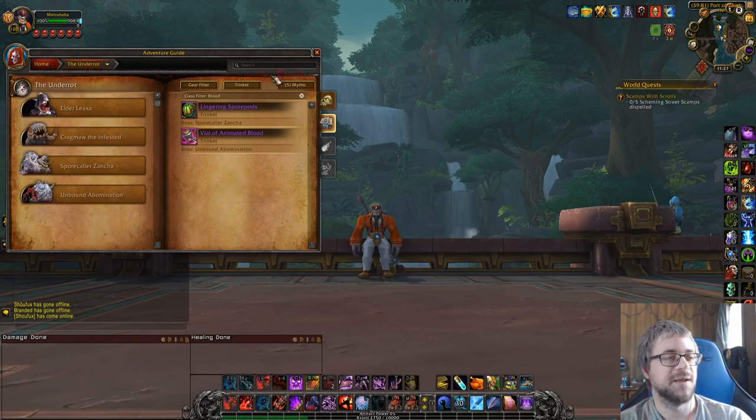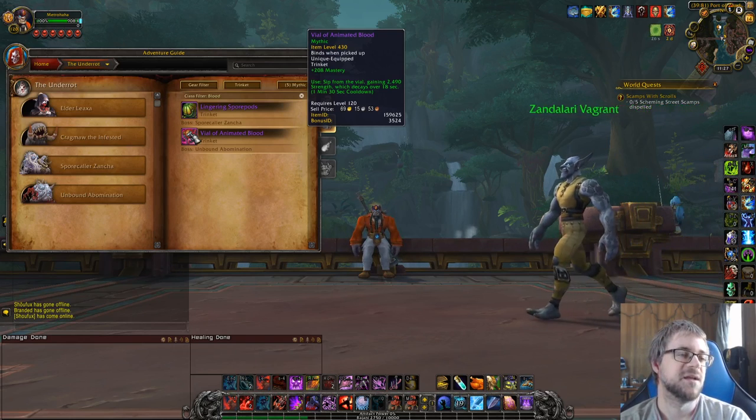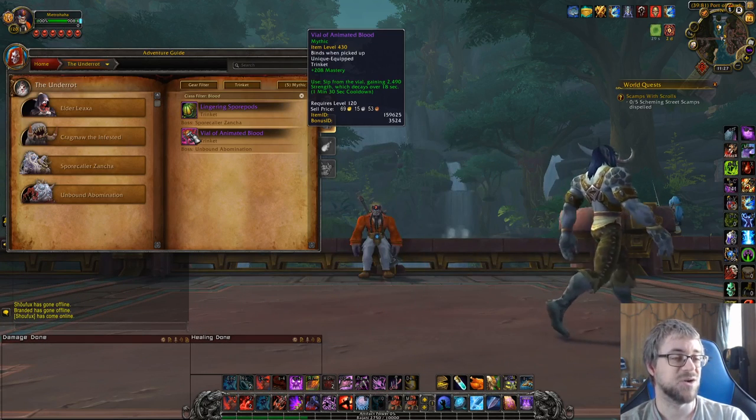Now there are two trinkets in Underrot. The first is Vial of Animated Blood. I've seen some high-end DKs use this because they value mastery more than I do. I think it's also because it's a large amount of strength, which has defensive as well as offensive facets. If you pop it at the right time, it could help tremendously. But I don't really like it because it has a 1-minute-and-30-second cooldown. That's awkward — I try to avoid trinkets without clean 1 or 2 minute CDs.